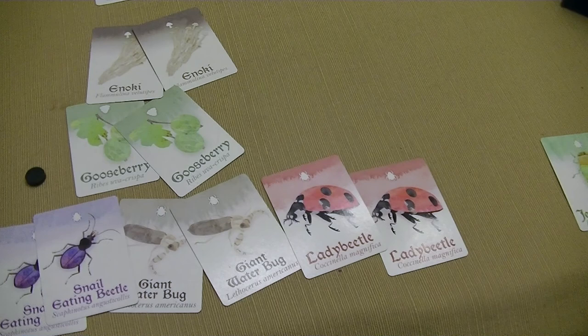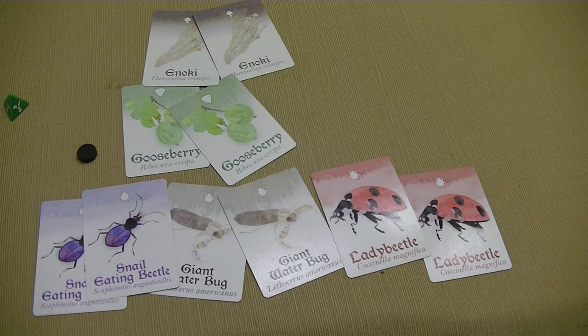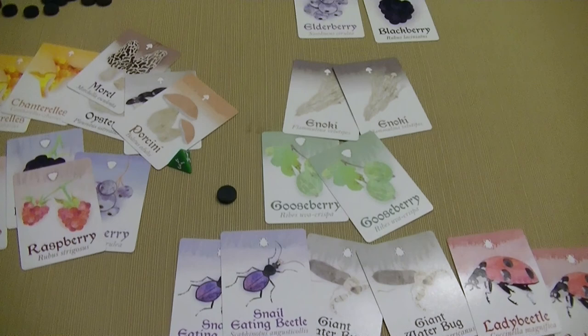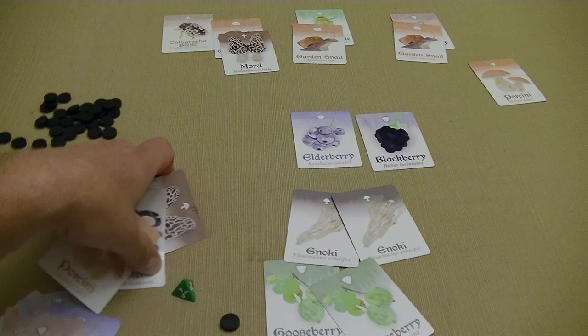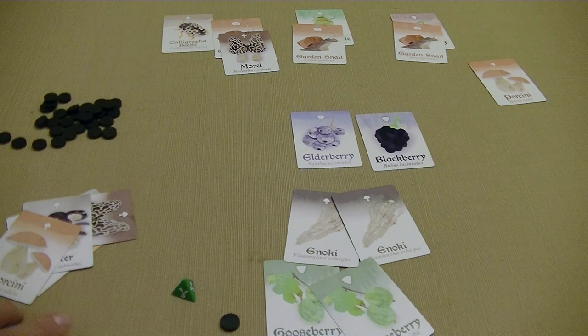The second player won with 22 points against 20 for the first player, using the strategy of going after and completing sets rather than having a majority. The first player had decided to dominate with mushrooms. The snails didn't really come into effect in this game, but they would have been used to make some pairs and score points. Anyway, this is how you play Forage — a neat little set collecting game. It was a really close game, only a three-point spread. That's it for the playthrough on Forage — make sure you click the link in the video description below and we'll have our review video. Thanks, bye.